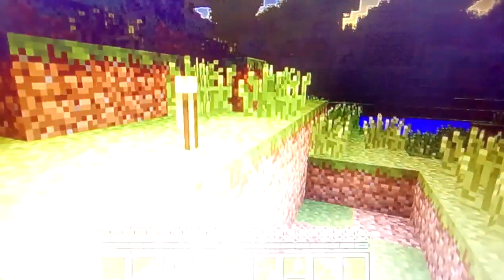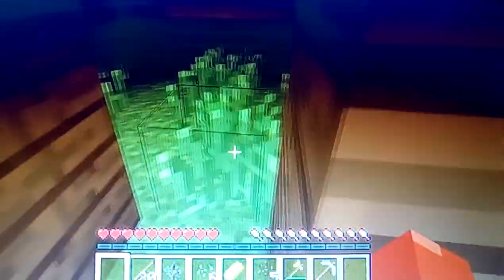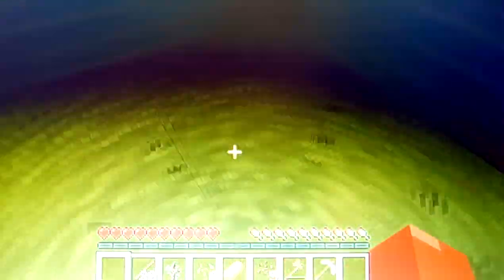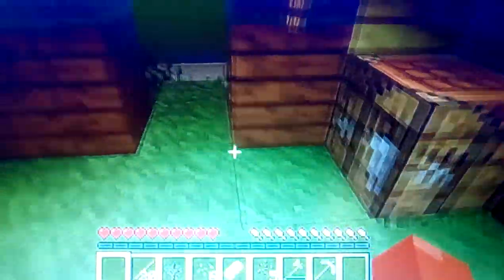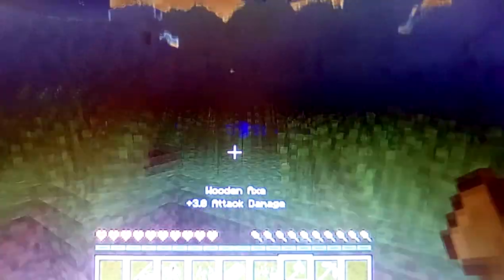It's starting to get dark so we always add a torch around the house. We're just about to add a door, or we could just blockade that up — we're going to blockade it up with wood as that's always a good idea for the start, especially if you don't want everything to come near you.